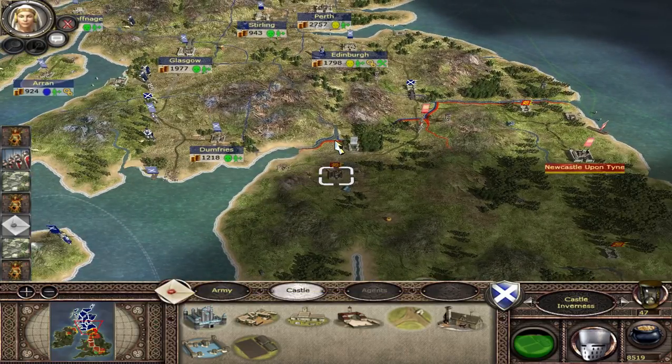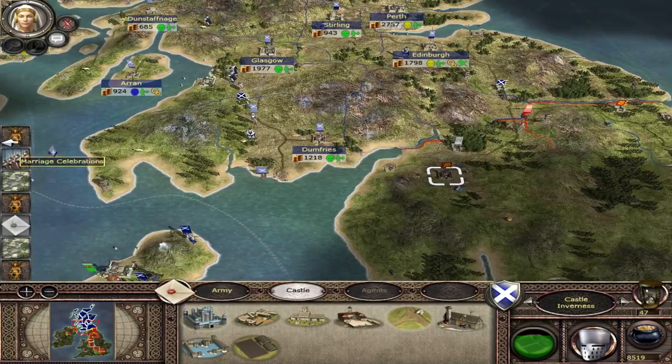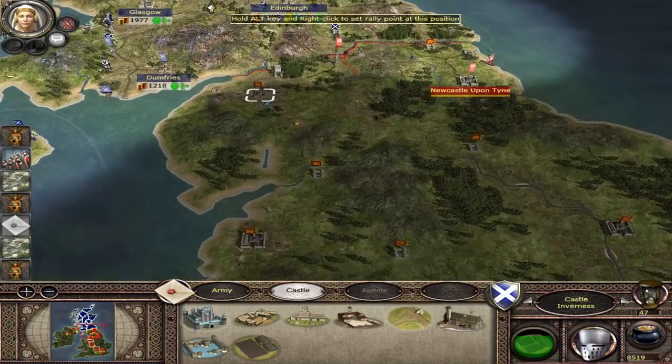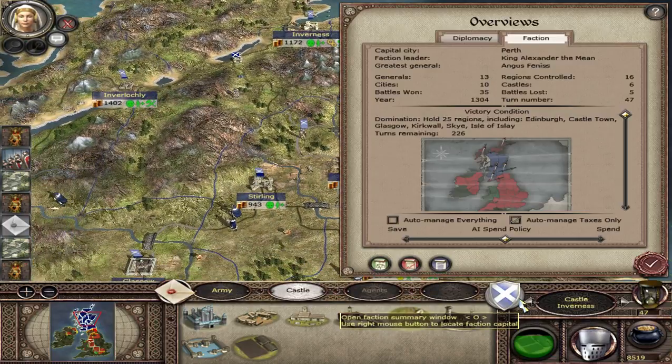The Council of Nobles are effectively telling us to attack England now, and that's what we want to happen. We want to eventually declare war on England, because we've got to capture — I think we've got 16 regions right now, we control 16 regions — and we've got to capture 25 to win the victory.